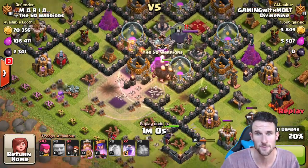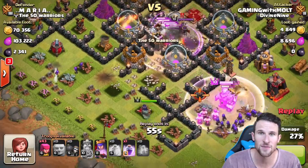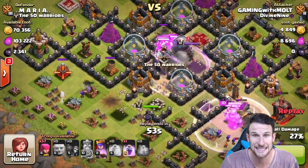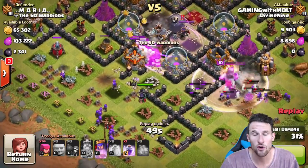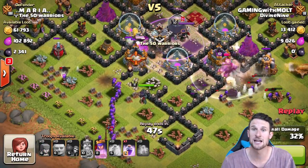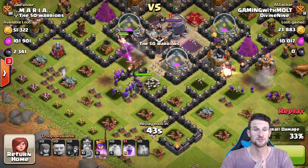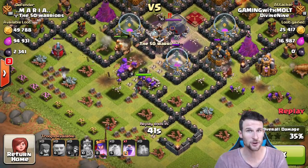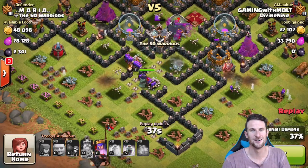The troops aren't as expensive as like Balloonion or something. So we've got all these giants up in here, they're rolling in the middle. We're going to drop off that other rage spell just to help them take out those X-Bows, because that's the key - getting rid of those defenses in the middle for our Archer Queen to come in. Now guys, the Archer Queen is clutch - she is the one that makes this happen. It's sad that I'm going to be upgrading her in this video.